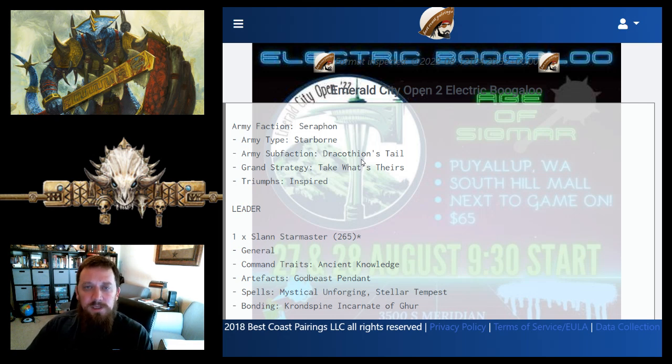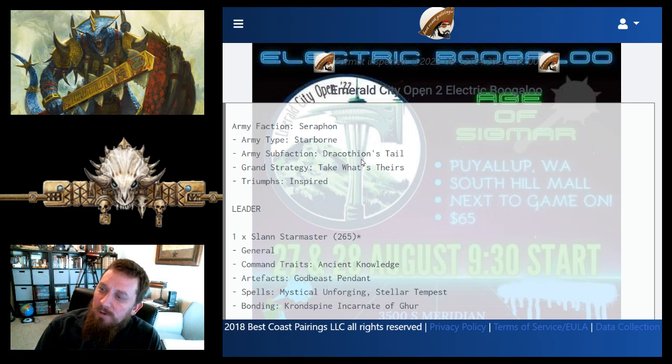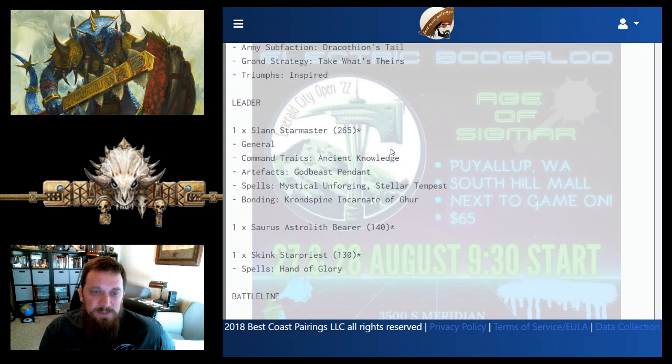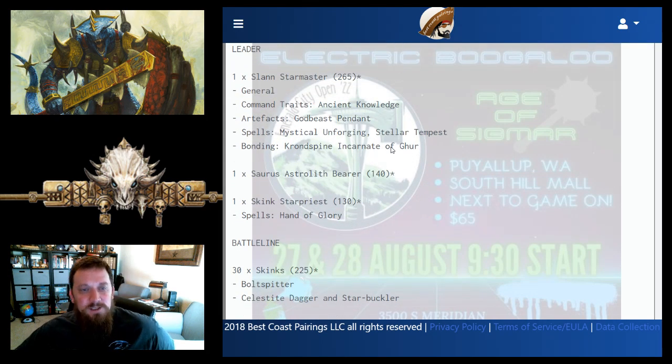Take What's Theirs requires having more friendly units than enemy units wholly within your opponent's territory at game end — so you need to kill quite a bit of stuff, but with teleports and Dracothian's Tale mobility it's easily done. Triumph is Inspired. The general is Slan Starmaster with Ancient Knowledge, giving the basic re-roll and an extra spell.